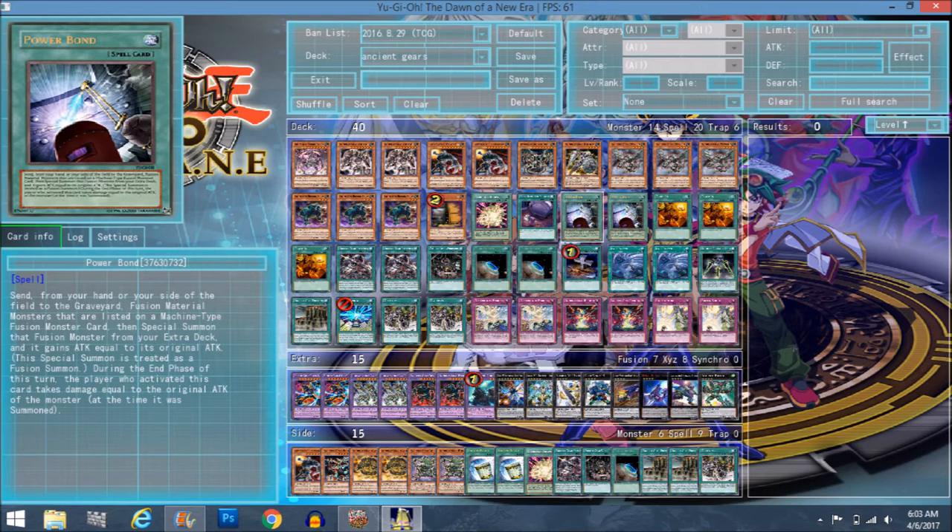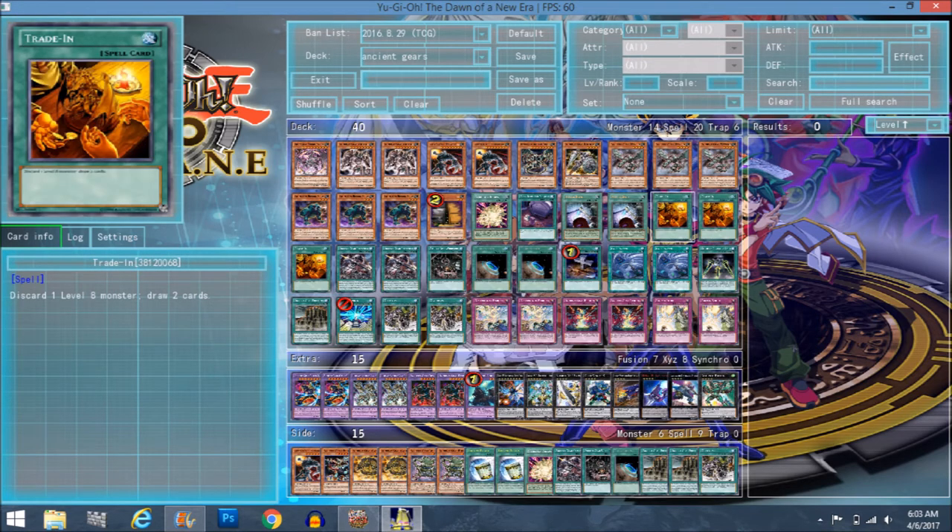Triple Trade-In — you run a good number of level eights, five of them, and they can be searched with Wyvern. It's just something you should play to make sure you have some draw power in this deck. At the end of the day this deck needs draw power and search power to really speed things up.